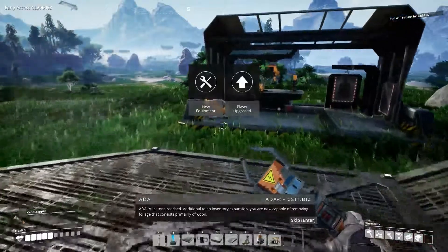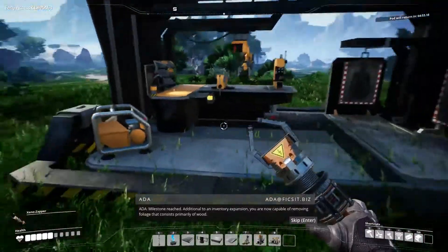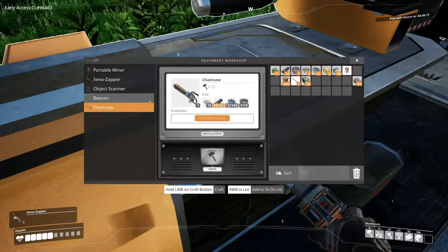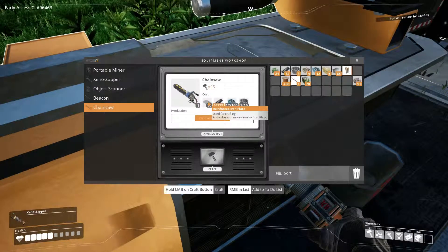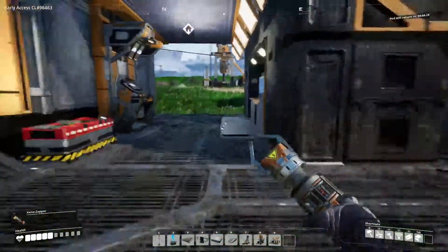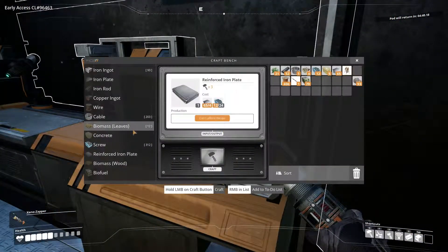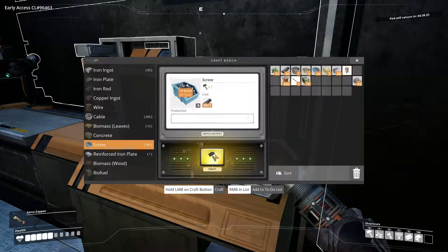Additional to an inventory expansion, you are now capable of removing foliage that consists primarily of wood. So I need some more screws — really? I need ten more reinforced plates. It's going to take forever. I'm going to make all the screws we can here, because we're going to need more after I do the plates too.